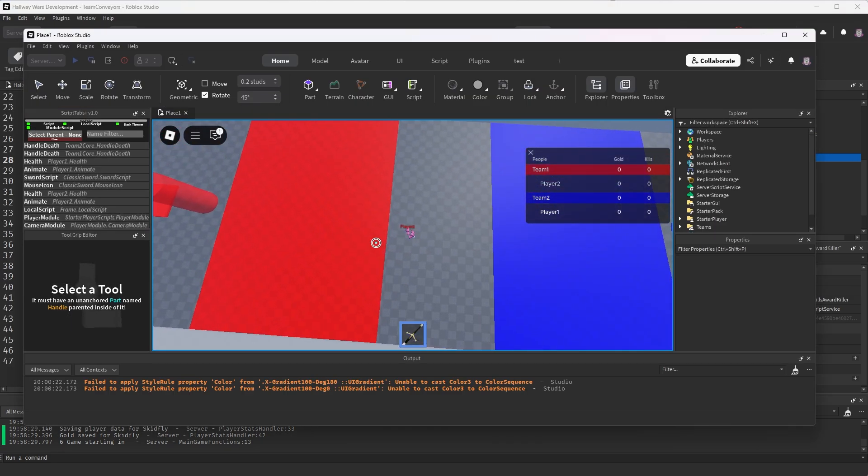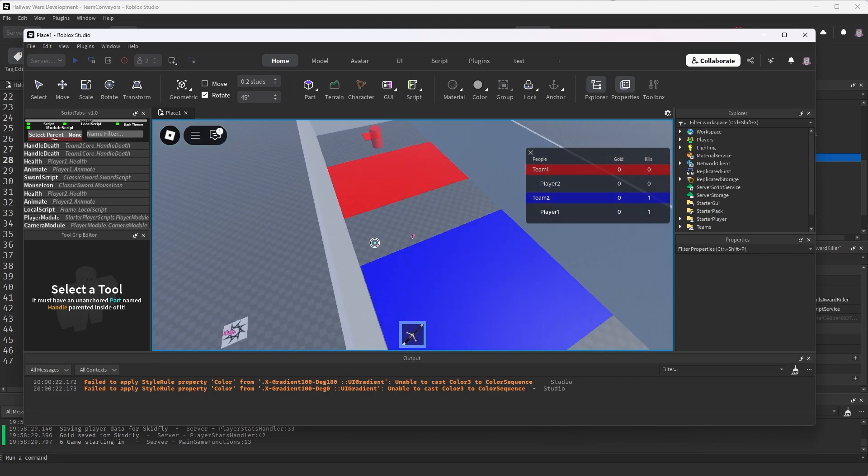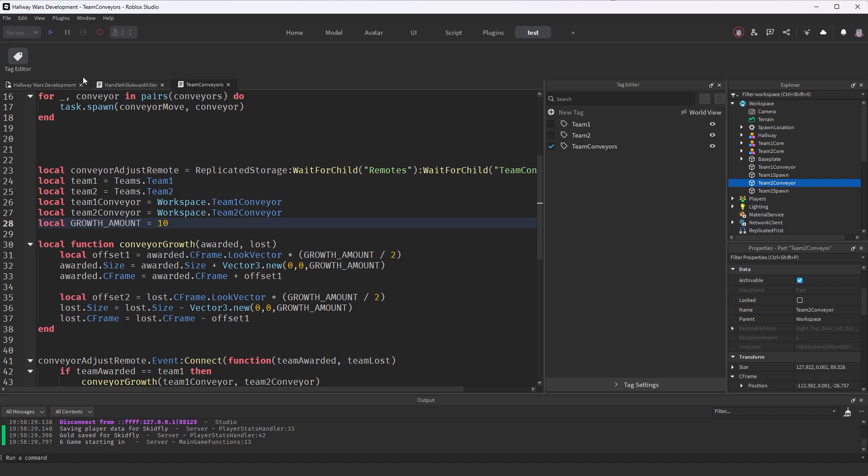Let me make some adjustments. Let's try this again. Okay, it looks like both of them actually moved towards the middle. I'm going to work on that a little later.